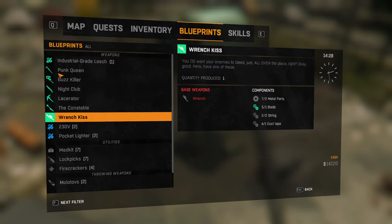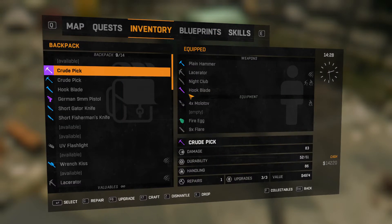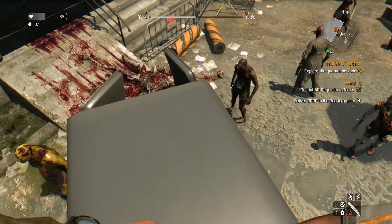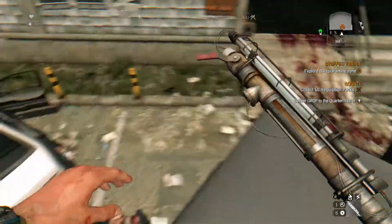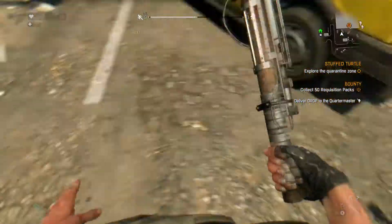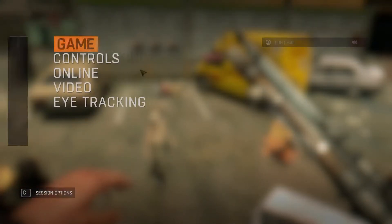The ones I use most are the Nightclub, Lacerator, and Wench's Kiss. You can also create Molotov cocktails, throwing stars, medkits, all the good stuff. Let's get right into it - I'm going to show you the basic stuff first. Let's use the Nightclub. I need to repair it since I was using it in my last video. The Nightclub does electrical and fire damage - you can see the little fire on the end and electricity coming off it. It also does a lot of breaking damage.